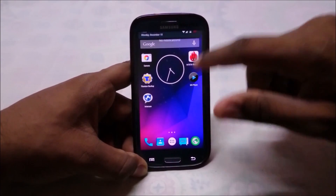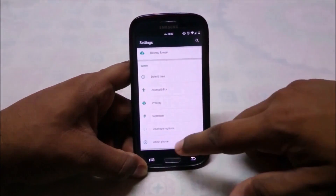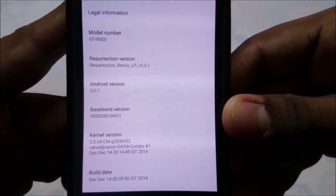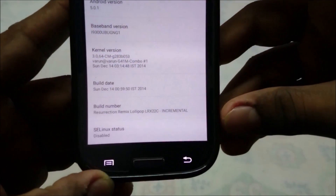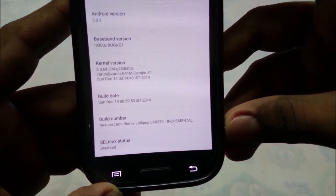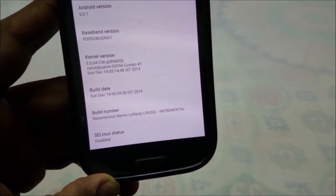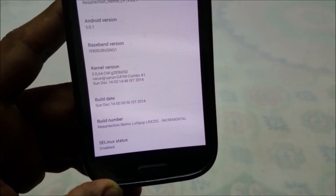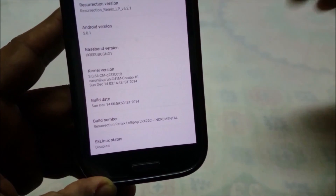Let's go to the settings menu. In the About page you can see all the Android version info — it is version 5.0.1, the latest as of now. The Resurrection Remix date and incremental update info is there. It is still beta; CM12 is not out of beta yet, so we may have to wait for that.